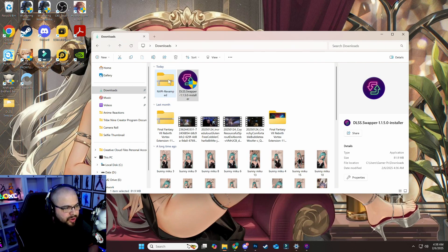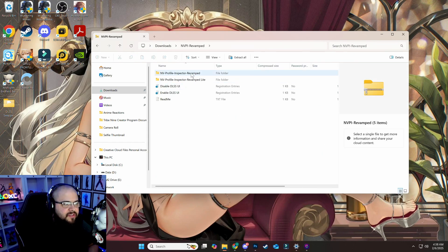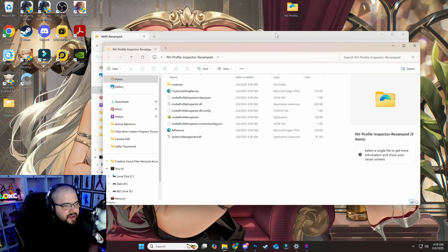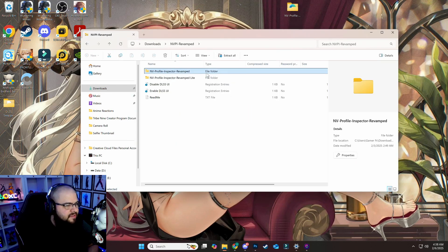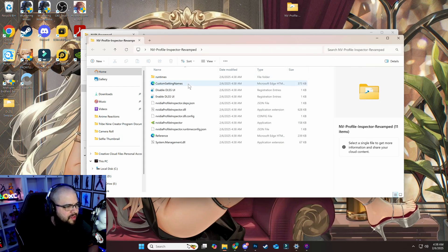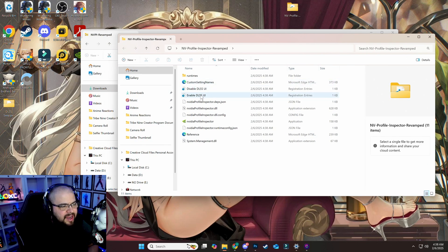Now open the Nvidia Profile Inspector Revamp zipped file. Drag the folder called Nvidia Profile Inspector Revamped onto your desktop so it's easier to find. Open the Nvidia file. While that's on your desktop, highlight the 'Disabled UI' file and drag it onto that folder to copy it in. Then open the file and turn on Enable DLSS UI.